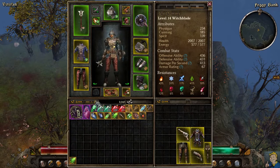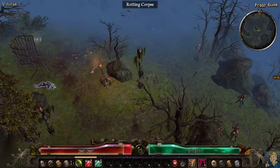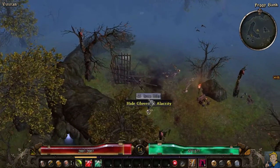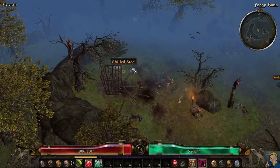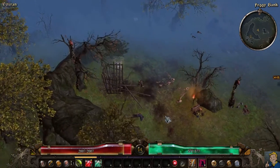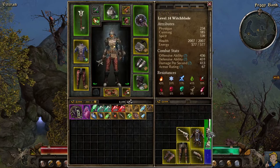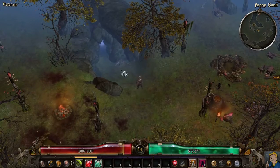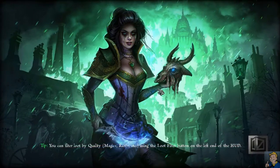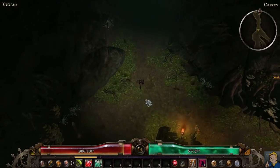We'll be getting a lot of stuff here - a new weapon, new armor to wear, and possibly enough money to buy a new inventory slot. I'm not going to keep all this junk in my inventory; I'll just keep the scrap metal and deposit the rest in my private stash. That keeps your main inventory tidy and organized.